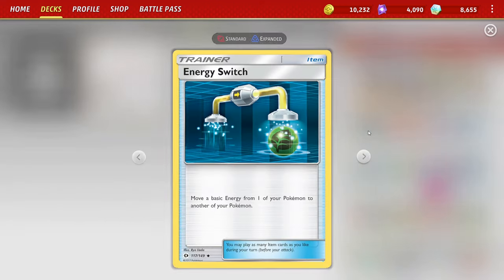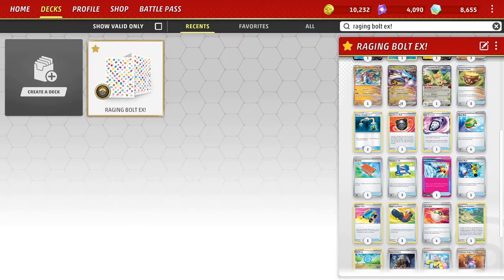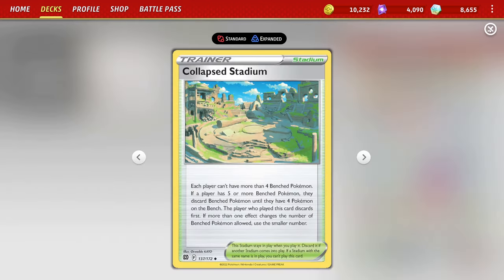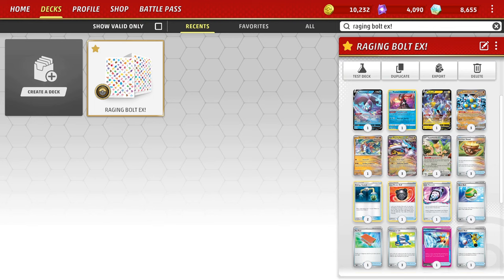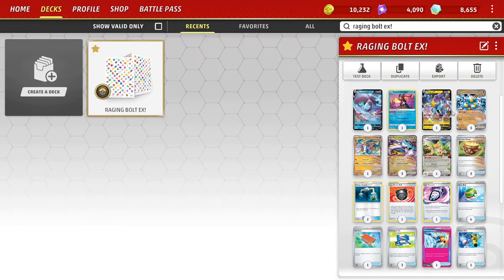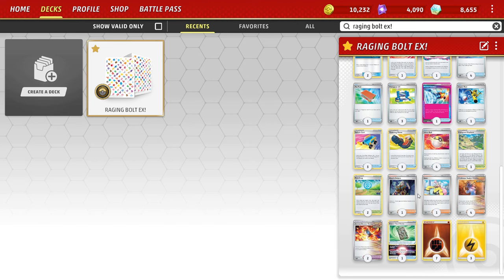Outside of that, we're also playing Energy Switches in order to move our energy around and make it more accessible. We're playing the Seal Stone because we play Luminion V in order to utilize the Seal Stone and get the Vitalities to our hand when we need them. We run a Collapsed Stadium to get rid of Squawkabilly or Luminion if needed.